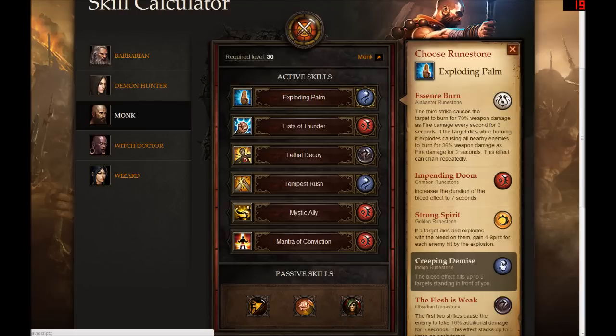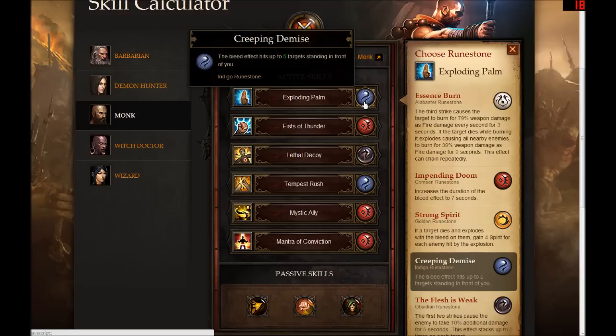I decided to rune it so that I can hit up to five enemies with the bleed effect and potentially cause massive chain explosions. Because if the first enemy dies while bleeding, there's a good chance the guy next to him is going to get killed by that explosion. And if I'm just wailing on people with Exploding Palm, I'll be causing a lot of people to bleed with that third strike, and potentially cause a lot of chain explosions — which seems quite dastardly. So that is the first skill to start off the evil monk build.